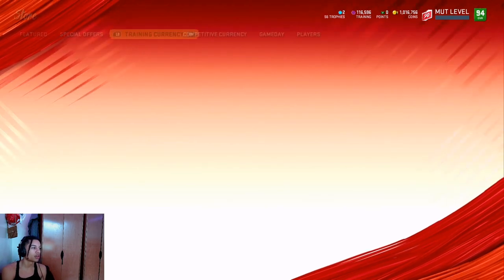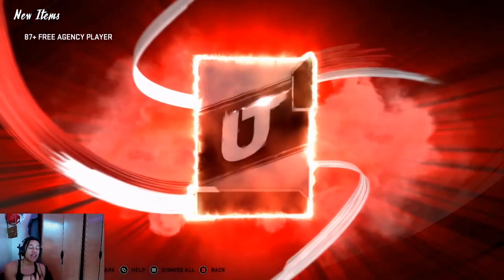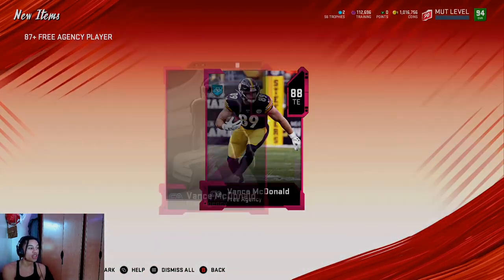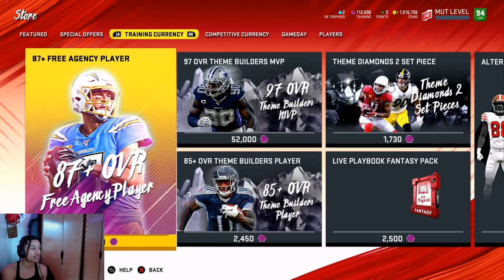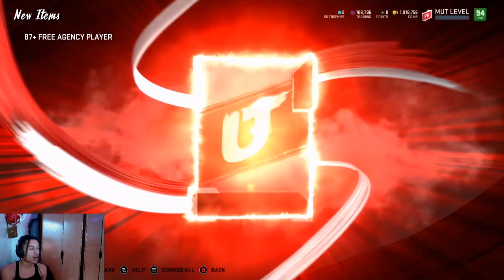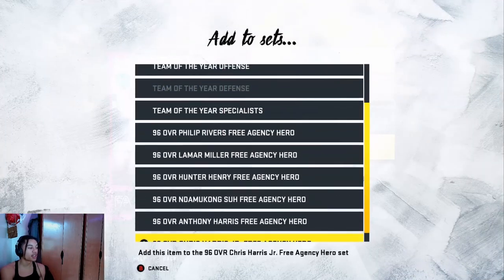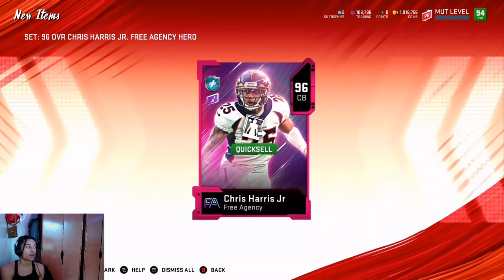You quick sell your 89s. If you pull more than two 92s, quick sell that 92. You always quick sell your 94s, and if you pull a 96 you quick sell that as well. If you're selling your 96s for 4.7 coins per training, you're not making coins — you're losing coins. You might as well take the cheap training.